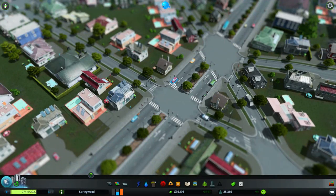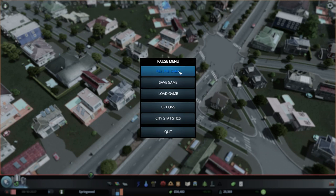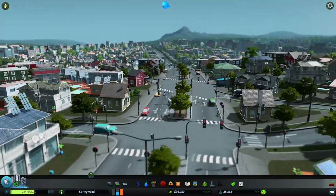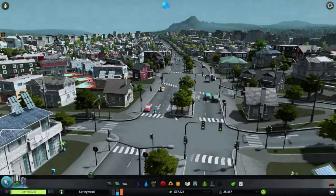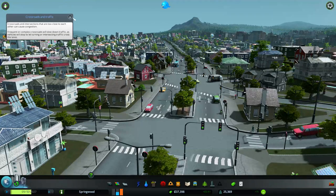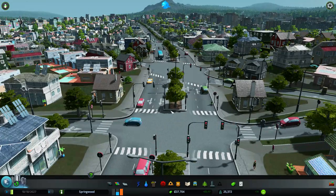It does look nice for some screenshots and stuff, like this is in focus and not. Let's go back and see what it looks like compared to how I normally play with no tilt shift. I find that's just so much better, because that way nothing is out of focus. Everything is clearly shown graphically.